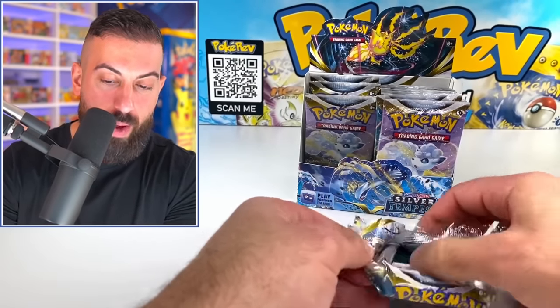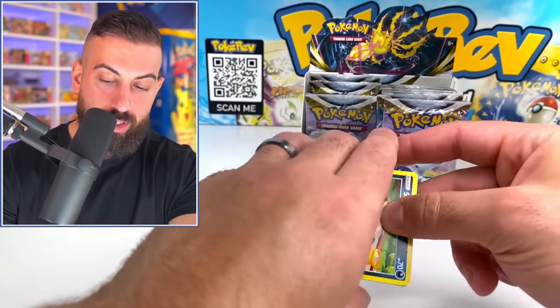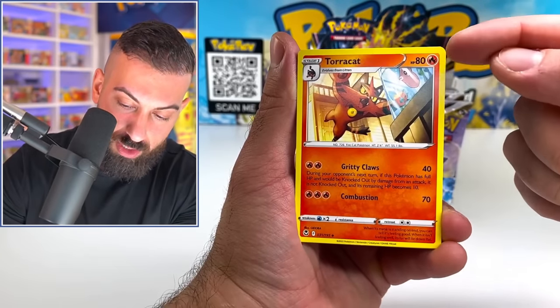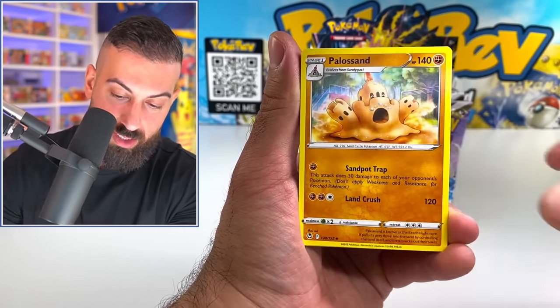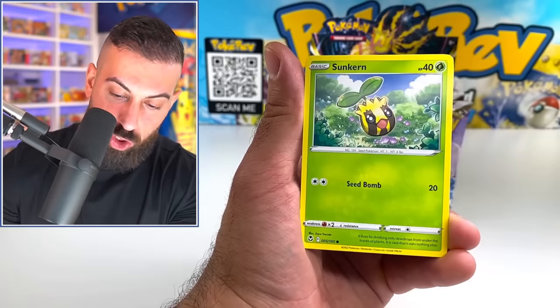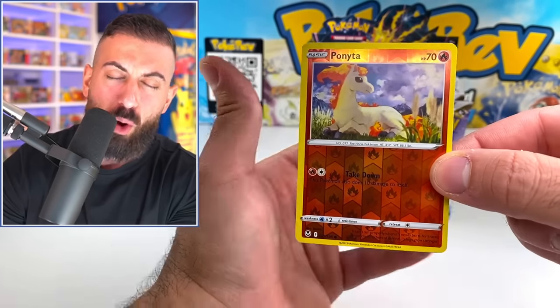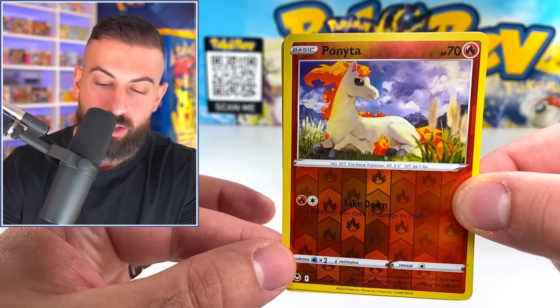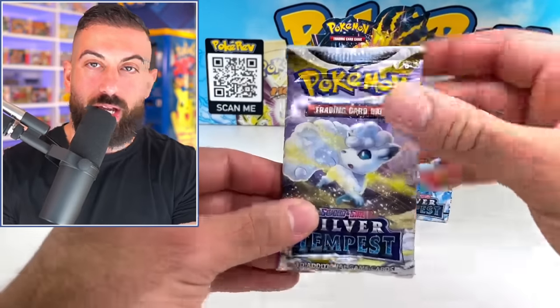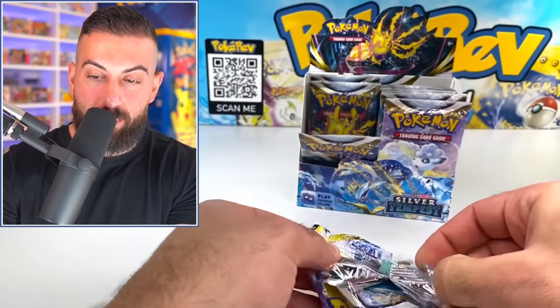I like pretty much all the pack artworks here — the Regidrago, the Alolan Vulpix, the Lugia of course, probably going to be one of the fan favorites for the pack artworks. We got Sandygast playing in sand. Indeedee, Baltoy, Sunkern, we got a Ponyta. Ponyta artworks are always on point in Sword and Shield. Into an Arctops non-holo. We're going to get at least a V card or better in this next booster pack.